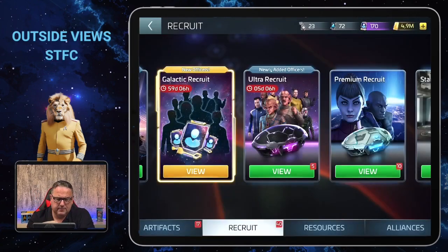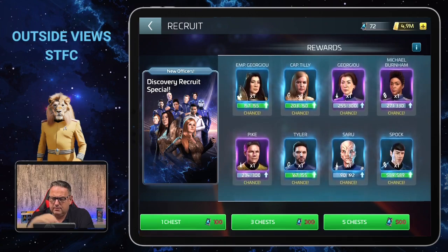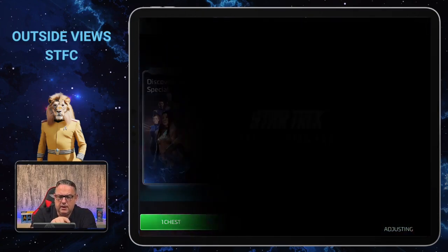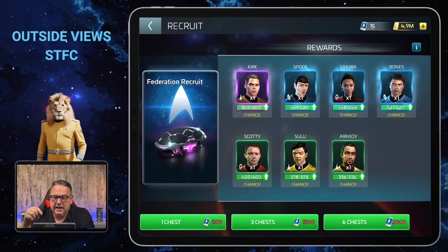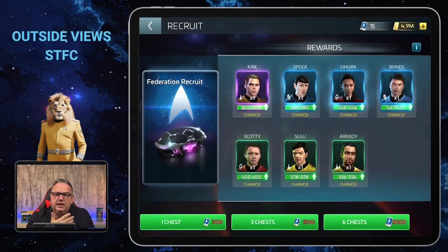He is also in the Discovery recruit section — the Sunday anomaly event. When you have the Discovery ship you can just jump four times and the event is finished, which is nice. Spock is in there as well. He's also in the Federation recruit section, where you get tokens via missions and they're not too expensive in the Federation faction store, so you might want to grab some of those from time to time, especially during a recruit event.